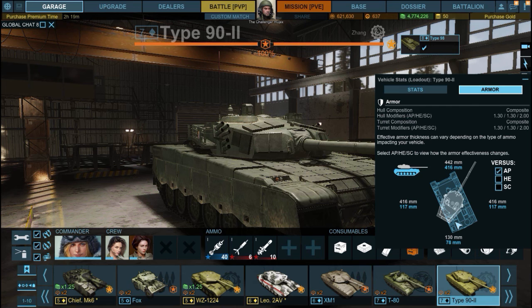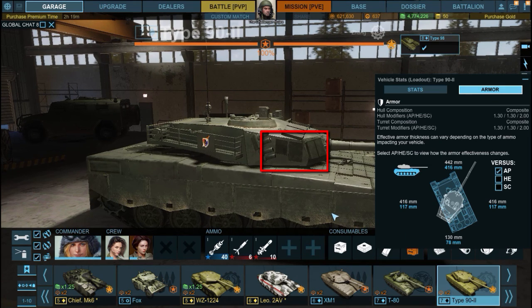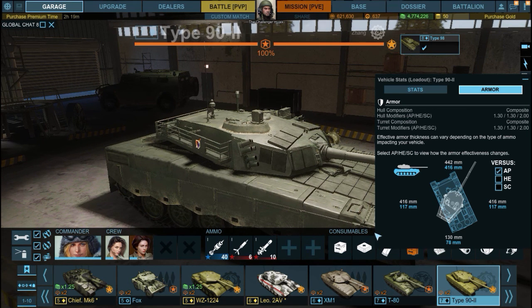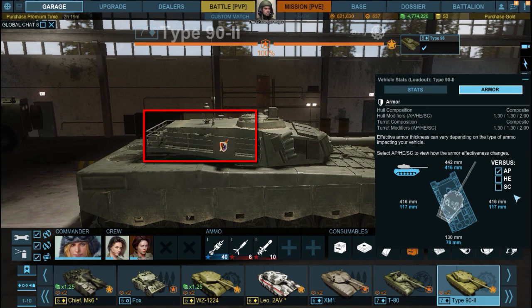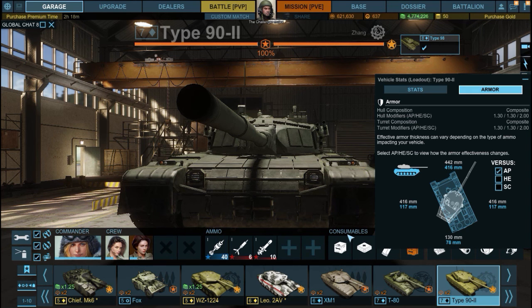It's worth noting that the 416-millimeter protection on the side of the turret only applies to a small section which also has two ERA bricks, giving extra protection against ATGMs. If you see this tank from a side profile, shoot towards the back of the turret — that's where the ammo racks are stored in most MBTs. Also, shots through the lower plate have a good chance of damaging the engine.